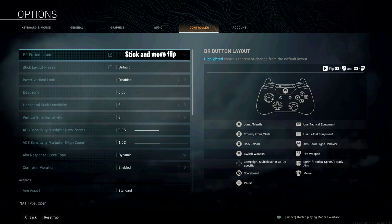Going over to the first things first are his controller settings. I don't have a PS4 controller on me, so for my BR button layout I couldn't choose this option, so here it is edited into the video. For BR button layout, he's using stick and move flip. Stick layout preset is default, invert vertical lock is disabled, and dead zone is 0.05. Horizontal and vertical stick sensitivity — both are on 6.